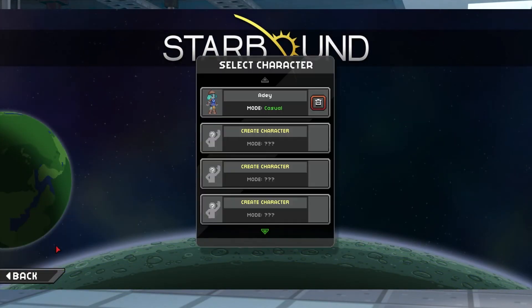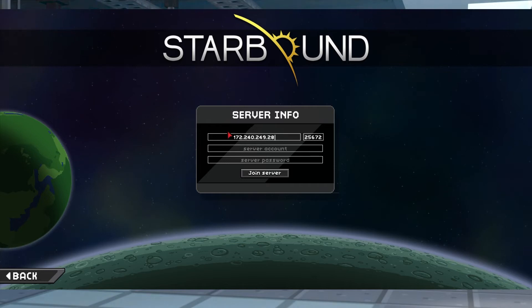Starbound will automatically save the address that you just used, allowing you to quickly reconnect to the server at any time. But every time you join a new server, the last address that you input is going to be the one that the game remembers for easy joining the next time.